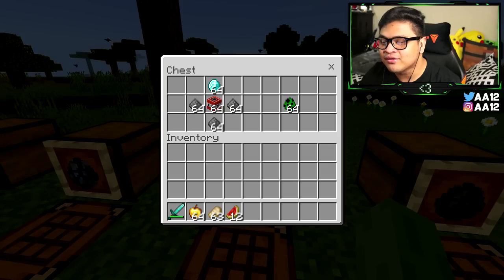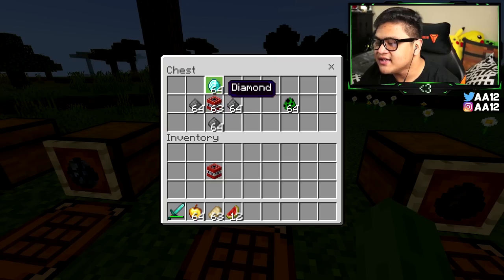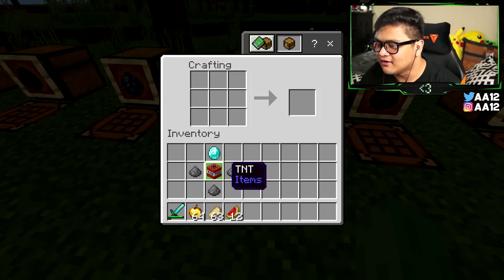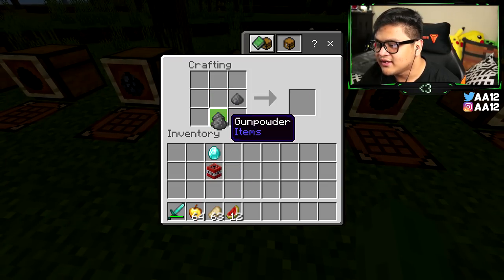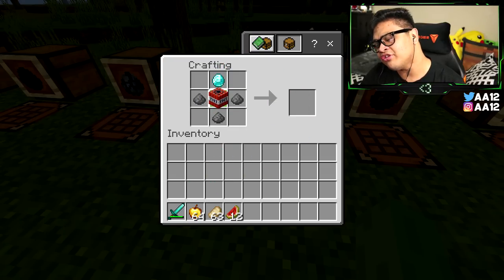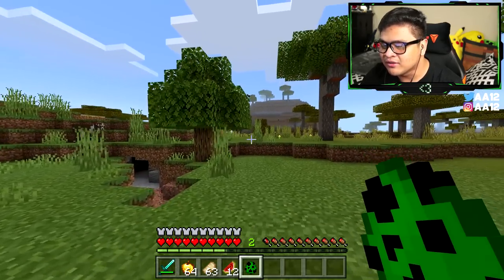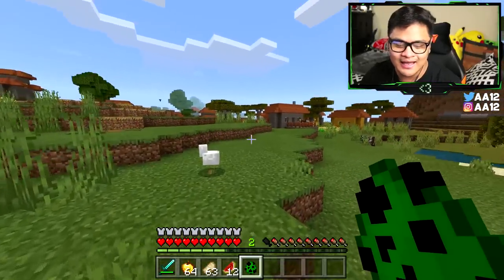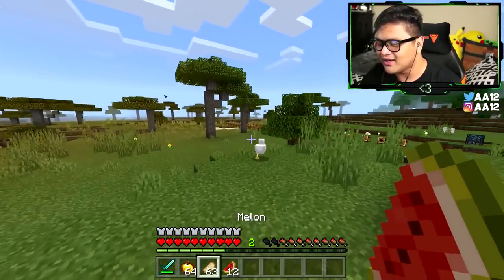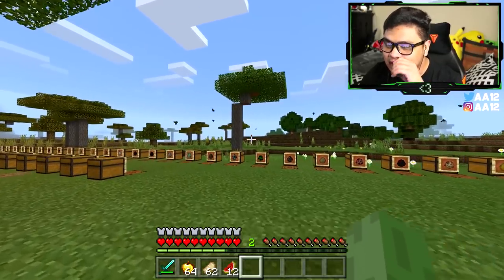This is a creeper spawn egg, and it looks pretty dangerous. For this, you're going to need one piece of TNT, one diamond, and three pieces of gunpowder. Put the gunpowder in a V-shape, put the diamond on the very top, and in the middle put the TNT — and just like that you get a creeper spawn egg. We're going to spawn this guy pretty far away just in case he explodes. We got him before he exploded.